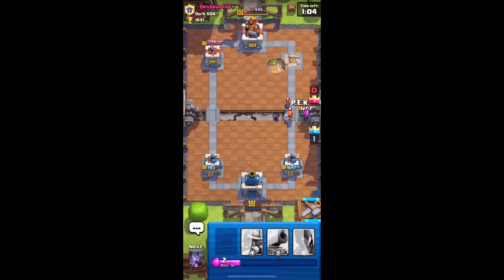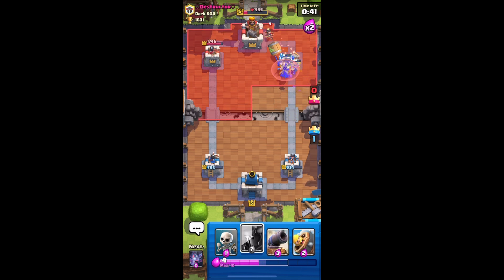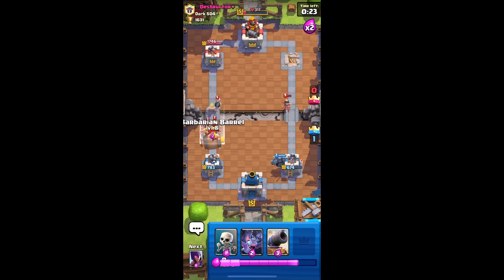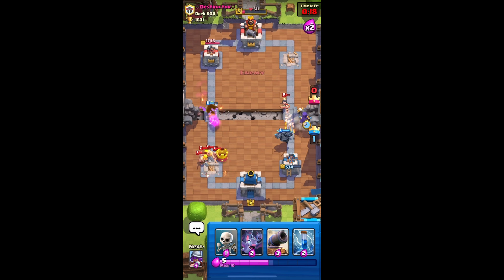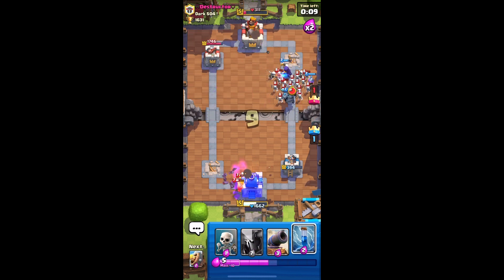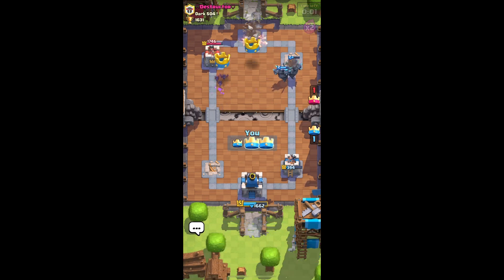I guess we can just PEKKA here. We don't have barbarian barrel - that's a lot of damage. That's alright, he just used arrow. We can put our witch. Gotta zap this. The valkyrie's dead. Let's put another musketeer. We're gonna put PEKKA at the king tower. I'm actually gonna barbarian barrel and that's it - let him take out so we can't three crown. Put another PEKKA - I think that's GGs. Boom, three crown! Nice, good game. The reason I let him take my left tower is because I want that three crown.